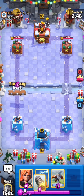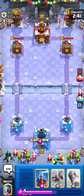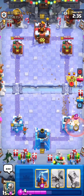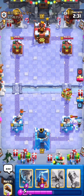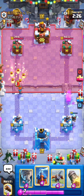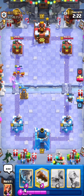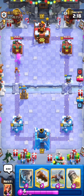Okay, I'm going to start off with a log — not really much else to do at the beginning there — and I'm going to go valkyrie in the back. That's especially a safe play when they just go like zap cycle. Let's go tesla for his bats. This might be miner wall breakers or something — and really nice valkyrie connection.